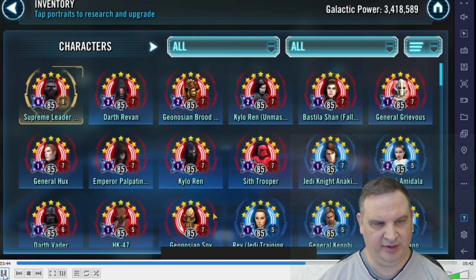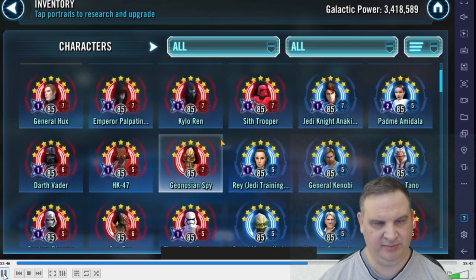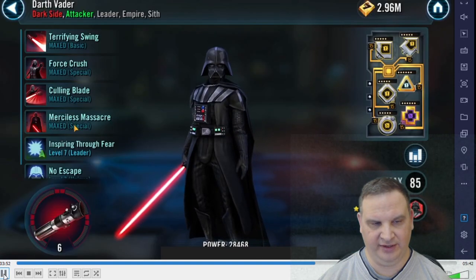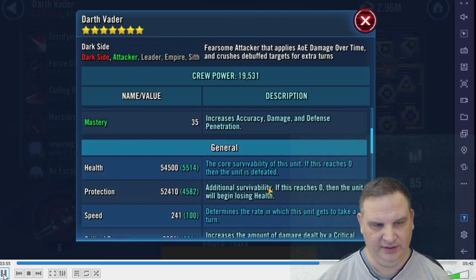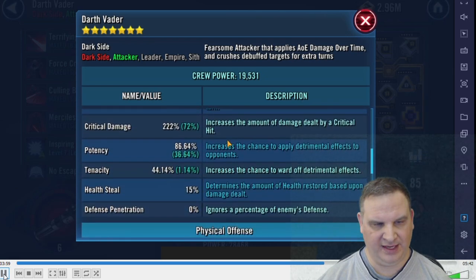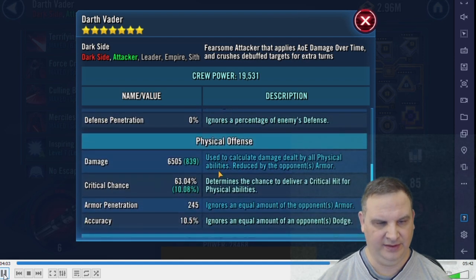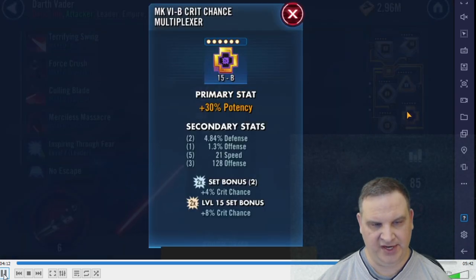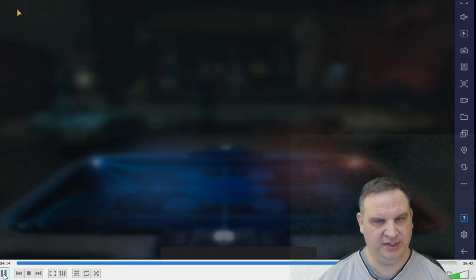Overall, we've got First Order, Empire, Sith Empire, Padme team, Geos — most of the Geos are at Relic level. We've got HK and a Vader down here at 241 speed, lots of crit damage, good potency, some crit chance, and pretty decent damage. He's doing a crit and crit damage build, with 21 speed on there. That's a well-built Vader.